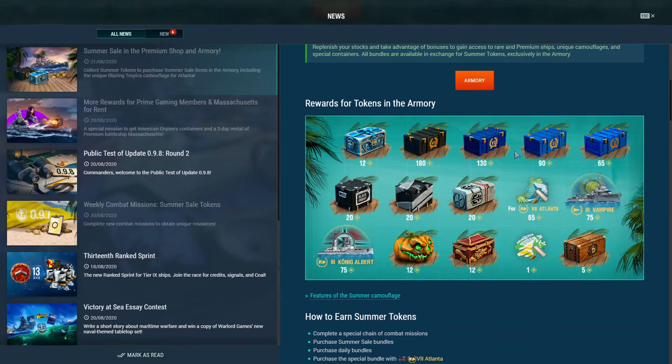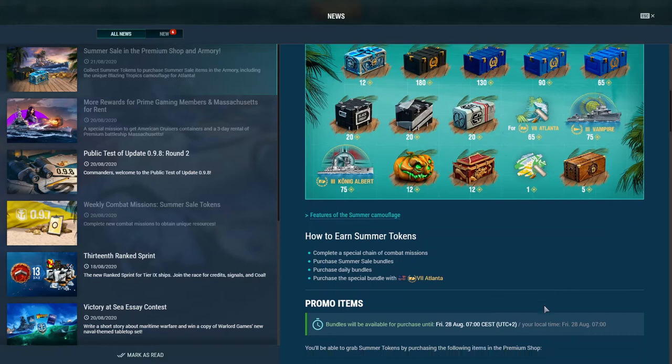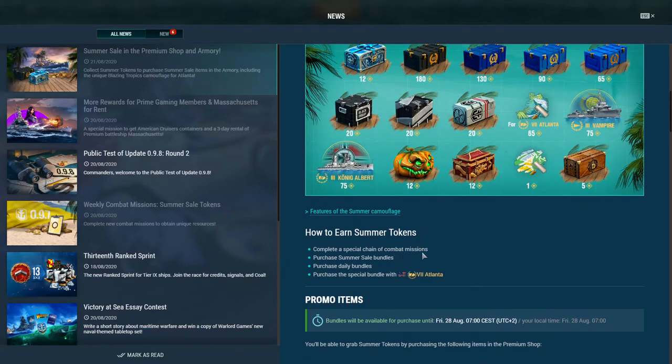All of this stuff you can purchase using summer tokens. So other than previous years, you're not buying straight out summer sale goods. You first have to get an in-between currency — a bit awkward in my opinion. Now if we look at how we can obtain this currency, we can get a couple by doing some missions, up to 15 by that, which really isn't a lot. You can purchase summer sale bundles either just for tokens or for things like doubloons and premium time, and then get tokens for free on top.